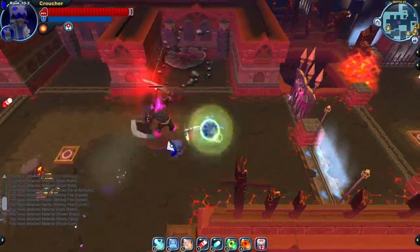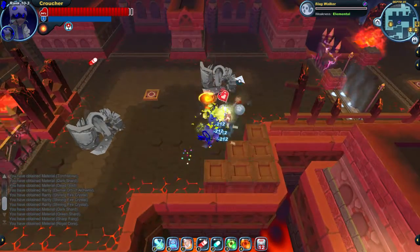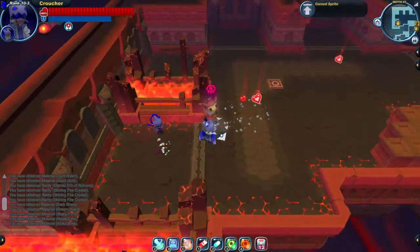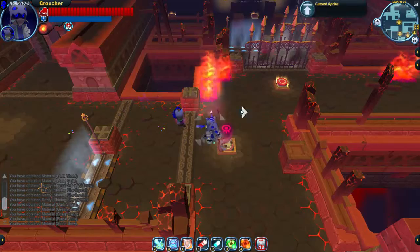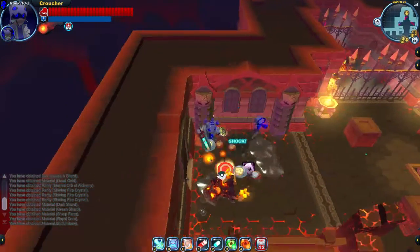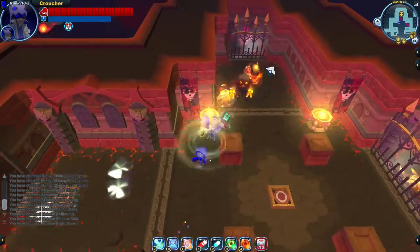The Trojan has three attacks: a sword slam, a charge attack, and an AoE explosion buff. If you're at maximum range when he uses his charge attack, he'll run across the ground and follow up with a sword slam — so a good way to trick him is to stand at a distance until he charges, then circle around behind him. His final attack is an area of effect explosion buff that boosts his attack damage, and if you're right next to him you'll take damage and potentially get shocked, which is really rough when you're fighting a bunch of enemies.